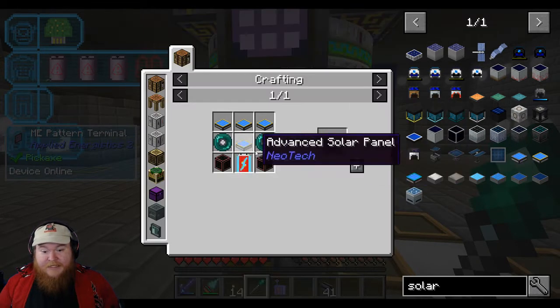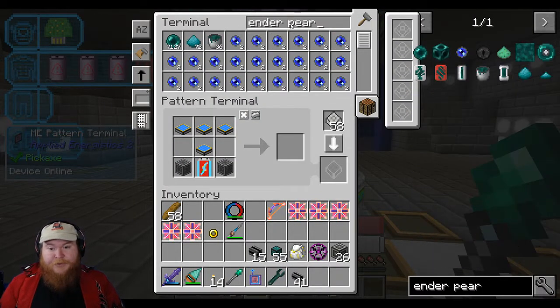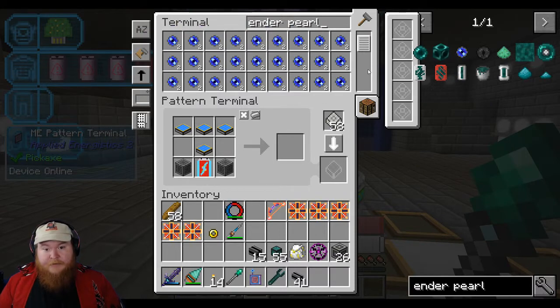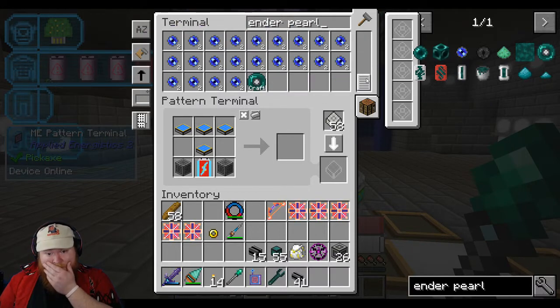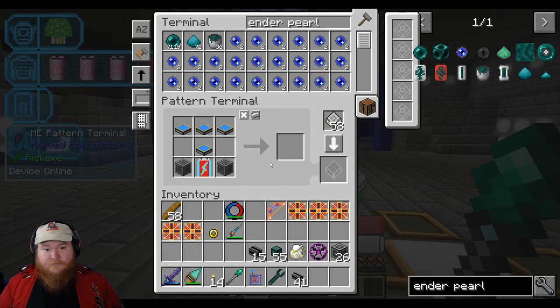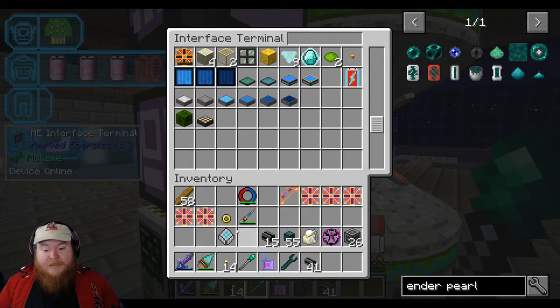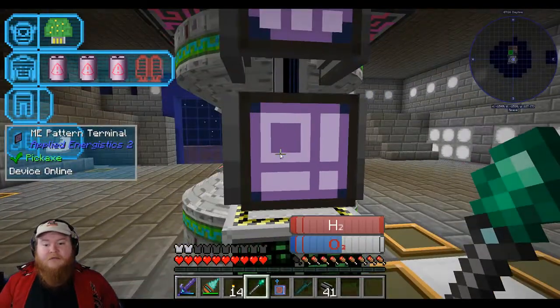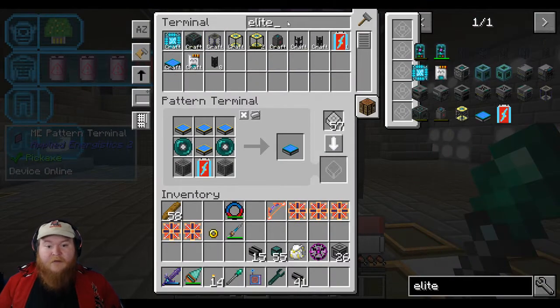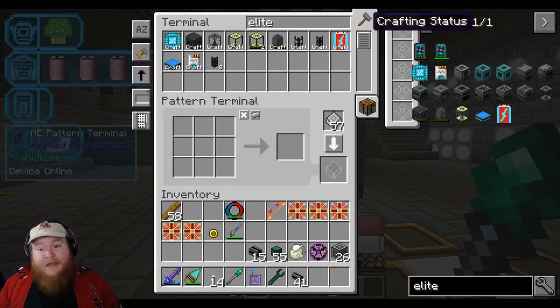So now we need to teach it how to make stabilized ender pearls. Ender pearl — do we not know how to make stabilized? We do. I need two, please. Now that was quick. Boop, boop. And then there's our elite. Now the question remains for this — can the elite solar panels be duplicated? And I think we're going to find out very, very soon.